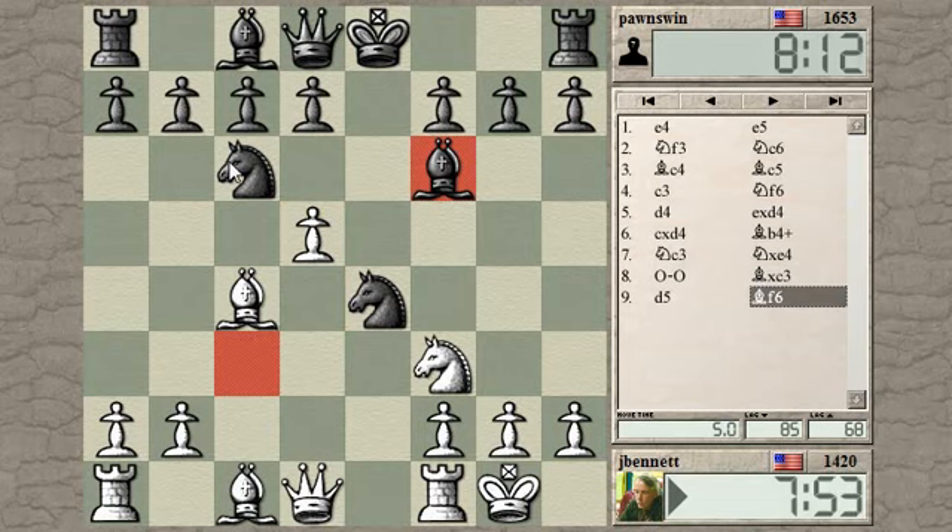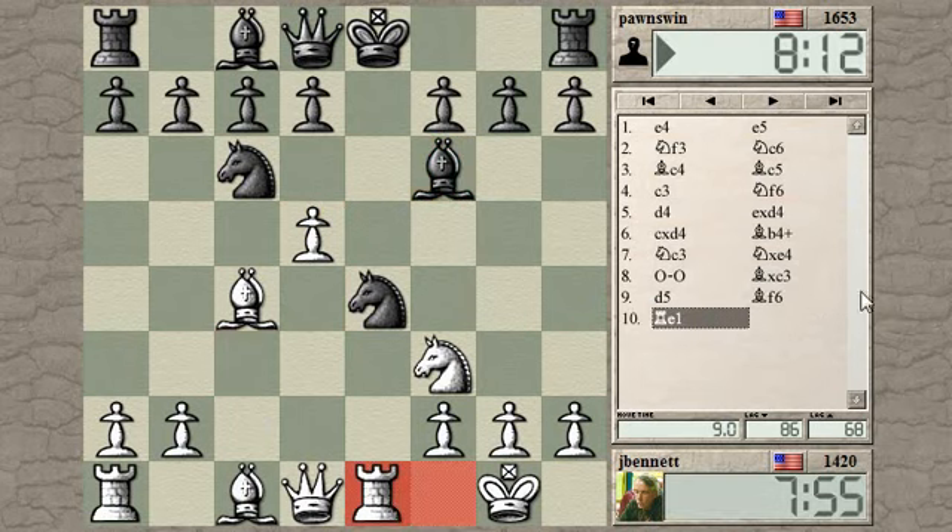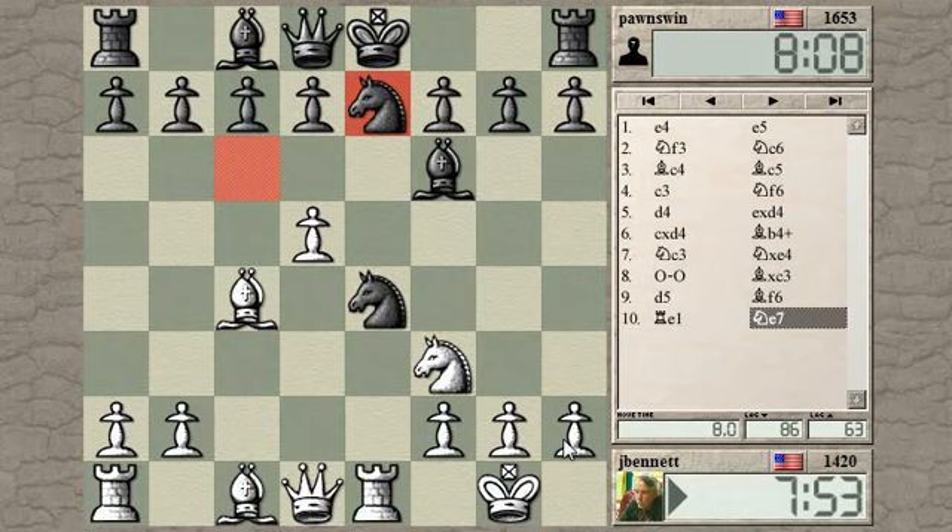Bishop to f6 is the book move. Now you can capture the knight right away to get your piece back, but you can also throw in rook e1. So you have sacrificed a pawn but you have active pieces, and that's your compensation — you've got to play for that.